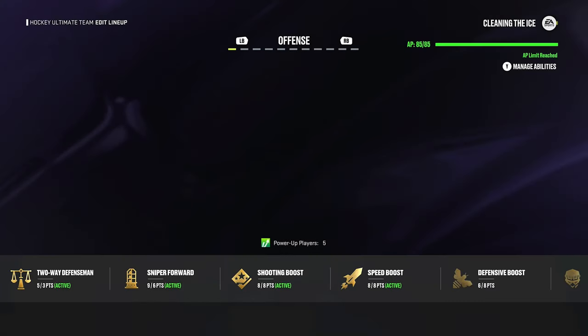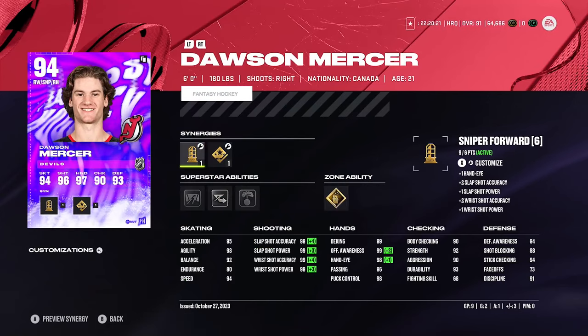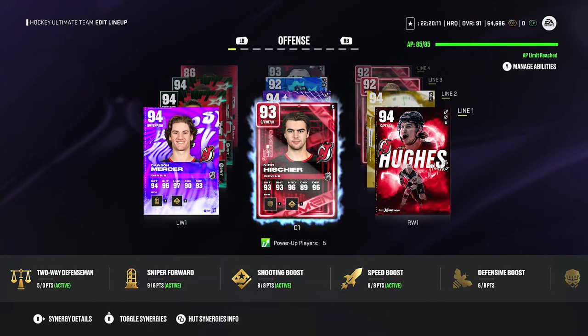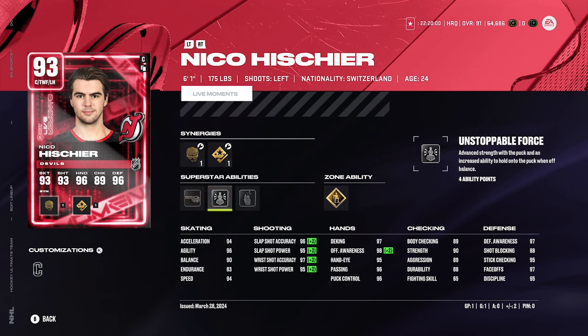It's looking pretty good, not gonna lie. The first line we got Dawson Mercer fantasy card. He's a nice card — I got both synergies activated on him, giving him a maxed-out shot. I got gold Make It Snappy and silver Elite Edges on him, pretty good combo. We have center Niko Hischier, 93 overall, his highest rated card right now, 94 speed. I'd love to get Two-Way Forward to give him 99 faceoffs, but 97 will have to do for now.